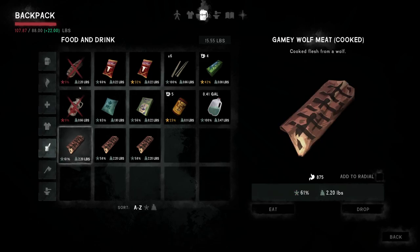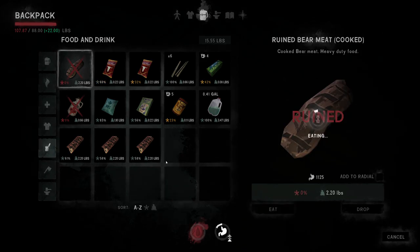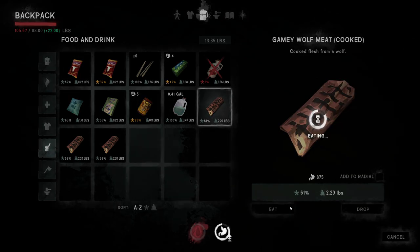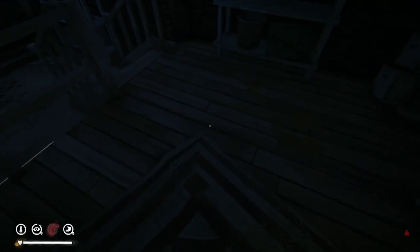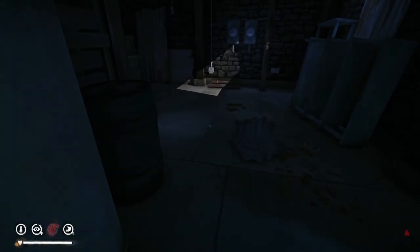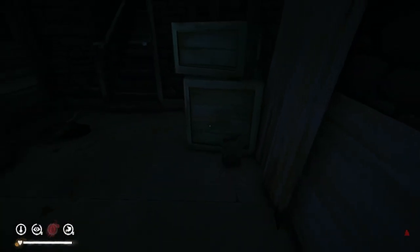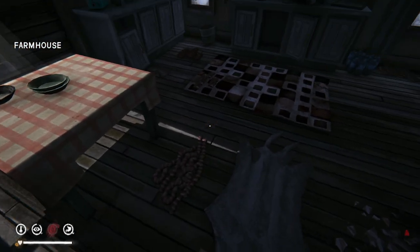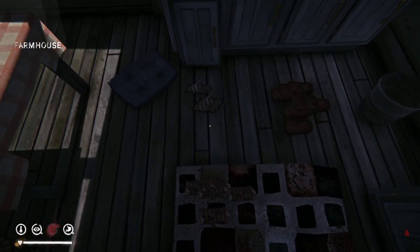Food — we don't need this much on us, that's for sure. I'm going to keep the syrup — that's a lot of calories. Let's eat some of these and might as well finish off all we can, then drop them off upstairs. We're ready to leave because we're going to Coastal Highway. I know we can get more deer hides at Coastal because we're going to spend quite a bit of time there. We can also do a lot of fishing over there — I want to get my fishing to level 5 over there. We can do some fishing in Bleak Inlet too if need be.